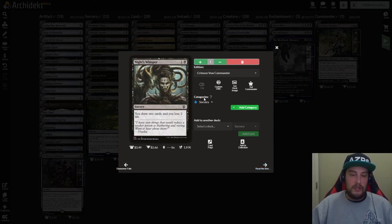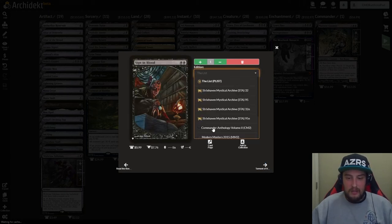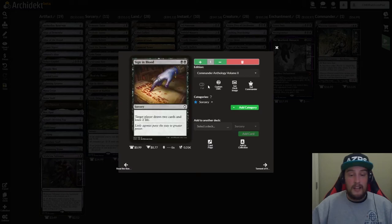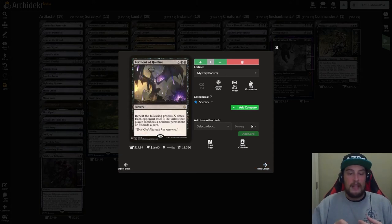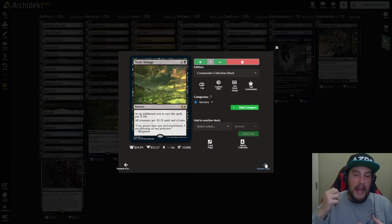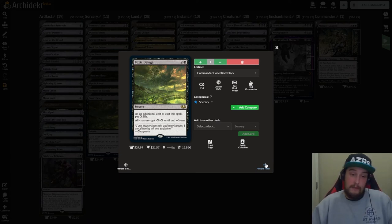We have Night's Whisper — one and a black sorcery — draw two cards, lose two life. We have Read the Bones — two and a black sorcery — scry two, draw two, lose two. Sign in Blood — two black — target player draws two, loses two. I've killed people with this card before; it's a lot of fun. We have Torment of Hailfire — X black, black sorcery — repeat the following process X times: each opponent loses three life unless that player sacrifices a non-land permanent or discards a card. And lastly we have Toxic Deluge — two and a black sorcery — as an additional cost, pay X life; all creatures get -X/-X till end of turn. Wipe the board — doesn't matter if you get rid of your rats, you'll get them back.